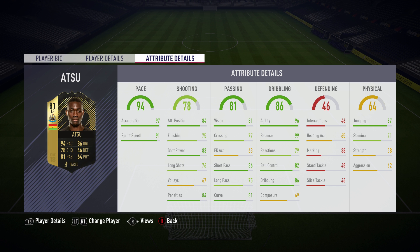As you guys can see, 96 agility and 99 balance — I definitely felt that in game, it was absolutely brilliant. With 82 ball control and 86 dribbling, also 87 jumping. I actually found he's really good in the box and in the air.